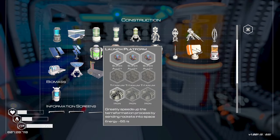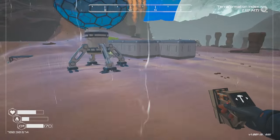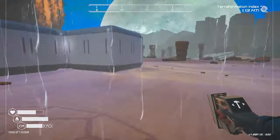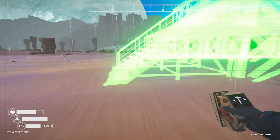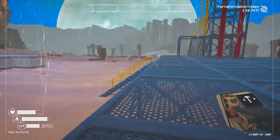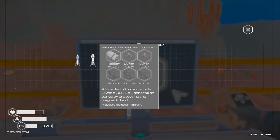The rocket launcher needs three titanium and three iron. We have our first rain and we're over one MTi! I've got everything for the launch pad. I'll place it in this area here — it kind of works, doesn't it? There's our launch pad. This is pretty cool because rockets give a 1,000% bonus on whatever metric you're targeting — heat multiplier 1,000%, pressure multiplier 1,000%.